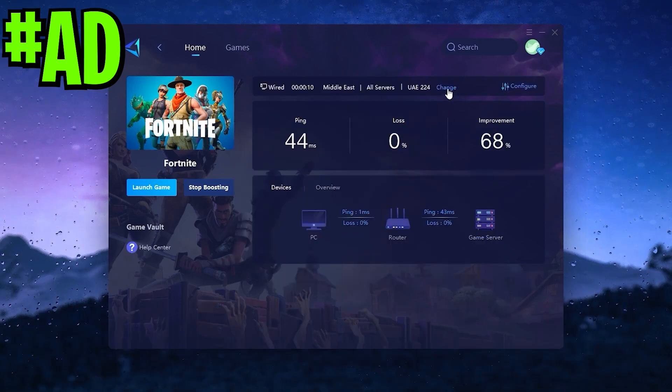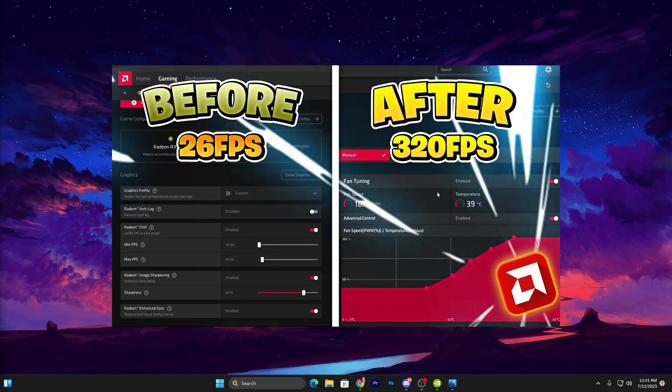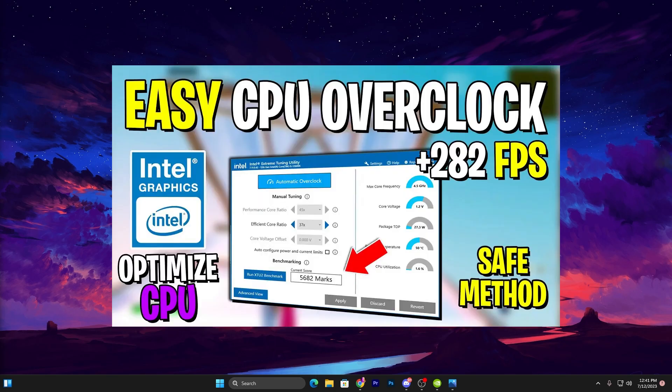In the first step, you need to download a third-party program called NVIDIA Profile Inspector. By the way, these settings only work with NVIDIA. If you have AMD or Intel, go to my YouTube channel and search for the AMD or Intel best settings for gaming videos.